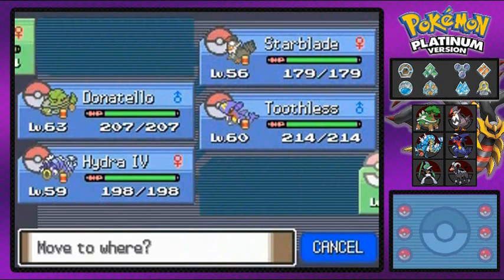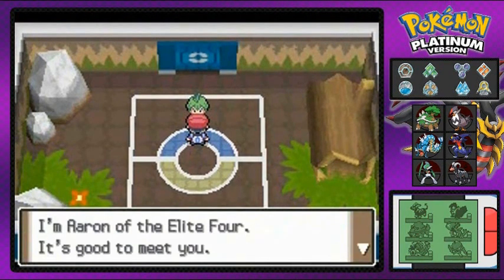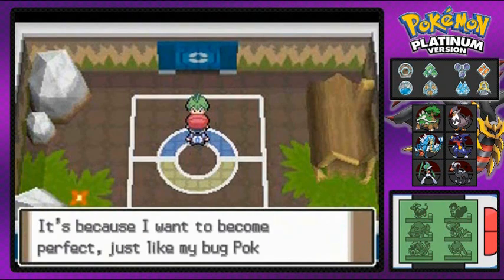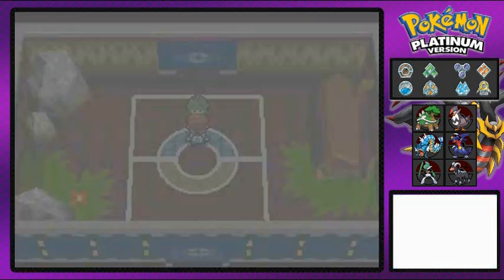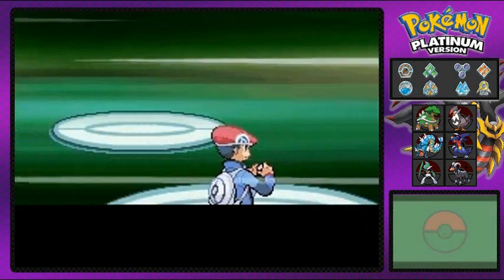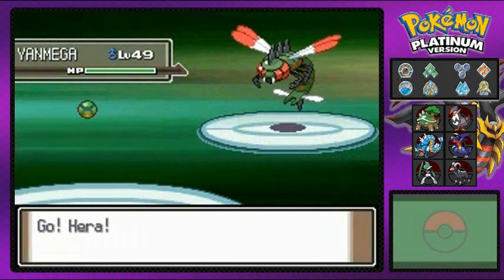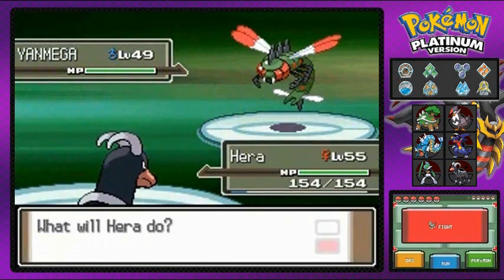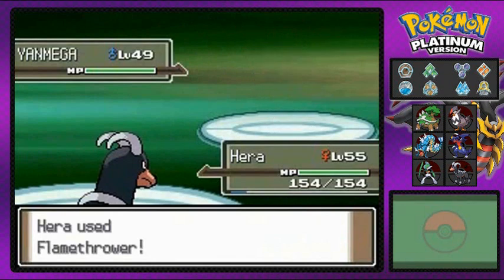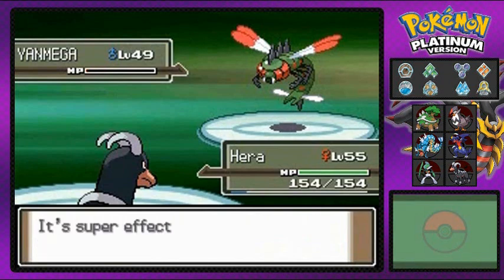Our first trainer is a bug-type trainer. Welcome to the Pokemon League — I am Aaron of the Elite Four and a huge fan of bug-type Pokemon. Bring it on! To defeat bug-type Pokemon you want fire types, flying types, rock types, and steel types. Here we go — flamethrower destroys Yanmega right there, no chance whatsoever.